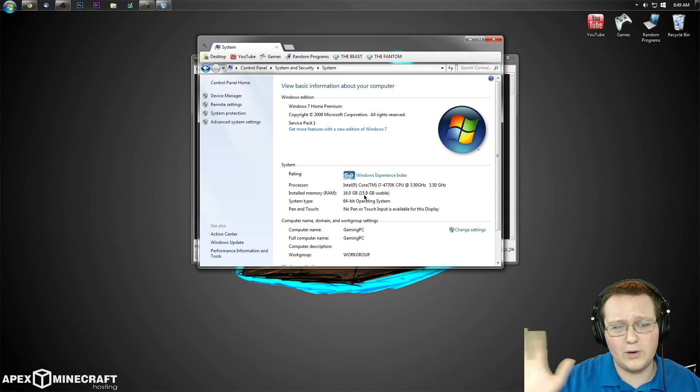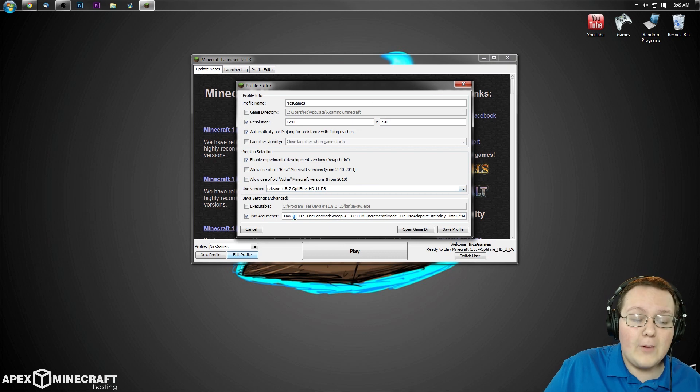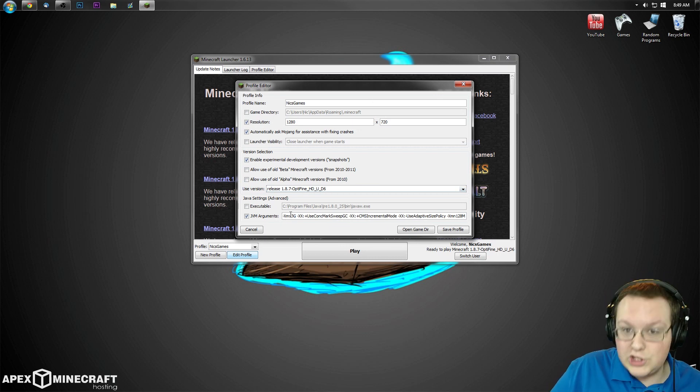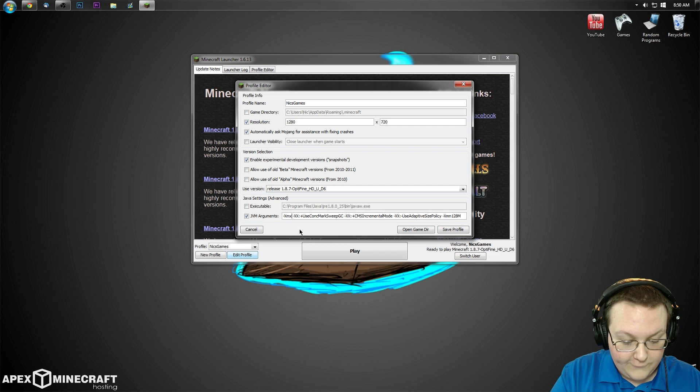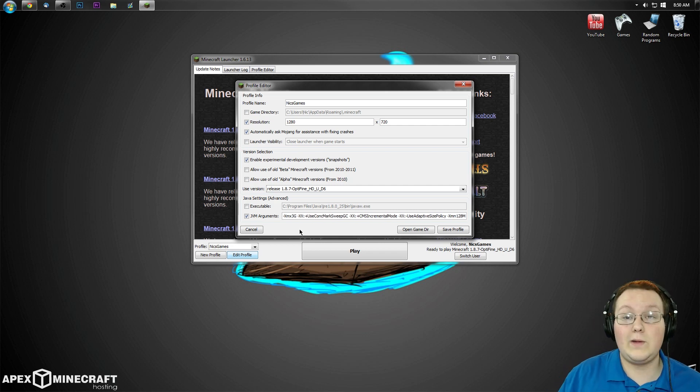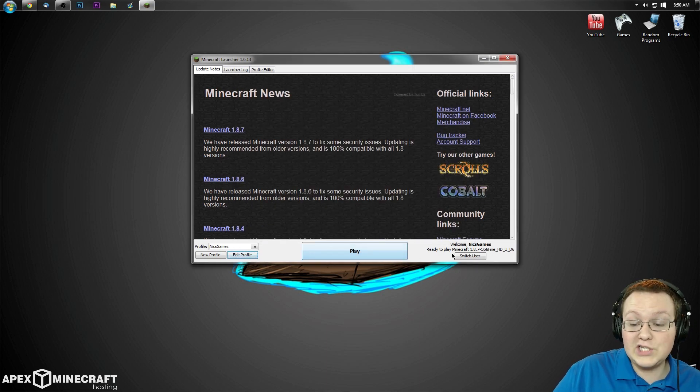2GB will run Minecraft vanilla perfectly fine. I go overboard and do 3 personally. What you need to do is come in here where it says XMX — for me that's 3G, for you it's probably 1G, or maybe 1,012MB or whatever it says. Come in here and replace that — for example, change it to 2G for 2GB, 3G for 3GB, 4G for 4GB, and 1G for 1GB. I'm going to leave it at 3 because that's what I want to use. Never use more than half your RAM for Minecraft, and if at all possible, never use more than one fourth. So let's save that profile and launch into the Optifine version.